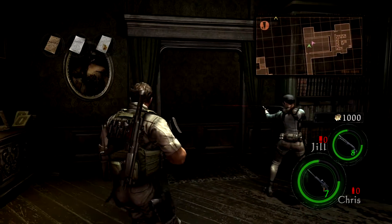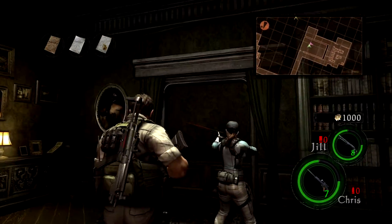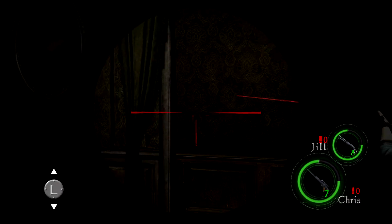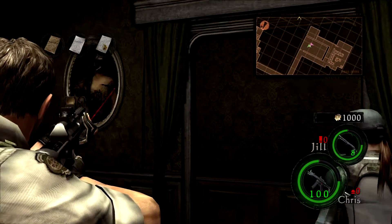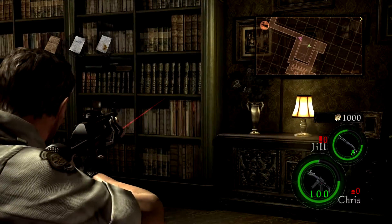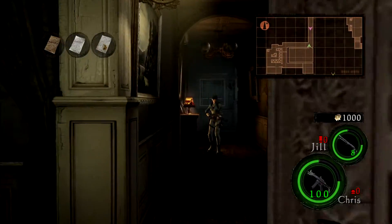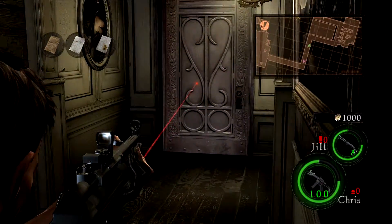Welcome back to Let's Play Resident Evil 5: Lost in Nightmares DLC. Welcome back — this door has a red reticule for some reason. If you hold down your sights on it with a non-scoped weapon, the reticule turns red. I'm pretty sure it does that on targets you can interact with by shooting. Not sure why it's doing it for the door, but it must be an active object — interactable objects.